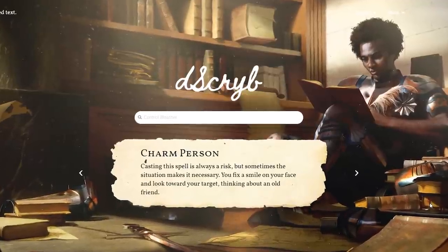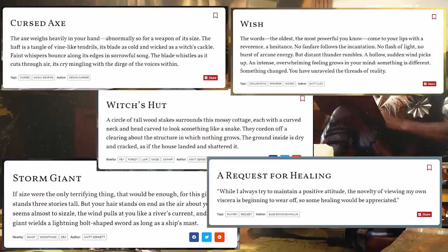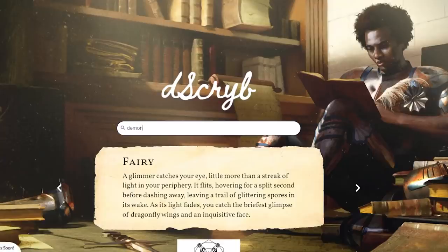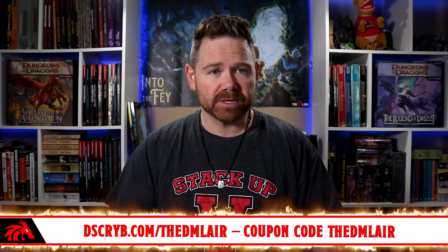Perhaps you bought a bunch of terrain and minis because you aren't good at delivering eloquent narrative descriptions to your players. Well, that's fair. But with Describe, you still can. Over at Describe.com, you can find thousands of scenes of beautiful boxed text that you can read or paraphrase to your players — monsters, places, spells, magic items, dialogue, and more. Describe even has interactive maps with rooms and feature descriptions, tags that curate related scenes, and an easy-to-use search field where you can type in what you're looking for and get instant results. Sign up for Describe at the link below — the perfect companion for your terrain and minis. Hundreds of scenes are available free of charge, and if you decide to unlock more scenes with a paid subscription, use the discount code TheDMLayer to save 10% on your first payment.